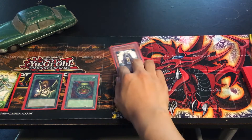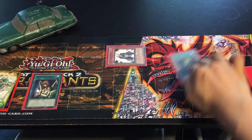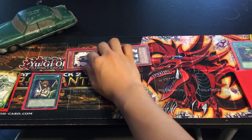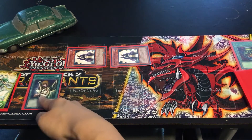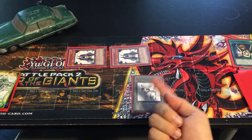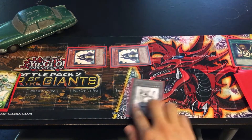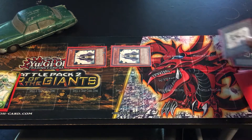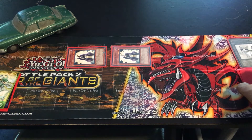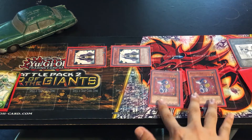First, normal summon Summoner Monk and switch to defense position, then activate its effect by discarding one spell card to special summon the second Summoner Monk. Activate the second Summoner Monk's effect by discarding one spell card from your hand, then special summon one level four monster — special summon Rescue Cat. Activate this monster's effect: send this card to the graveyard and special summon two Wind-up Rats.